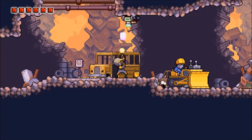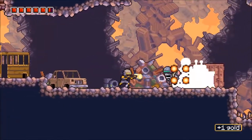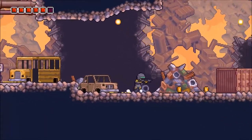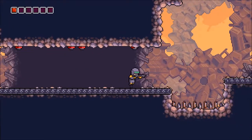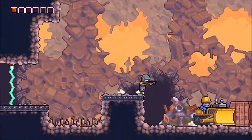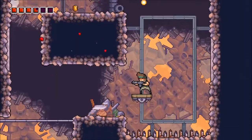Weapons can be continuously shot left, up, or right, but not in the downward direction. That would come in handy if it were an option. That's not to say you can just mow through enemies from a distance. The length your bullet can be shot is not that far, so you must be close to your enemy. The mission begins with a tutorial laid out by signs that give information on each character and how to exploit their strengths.